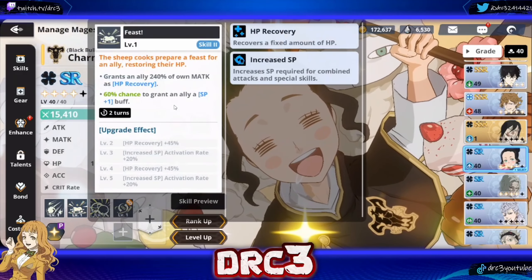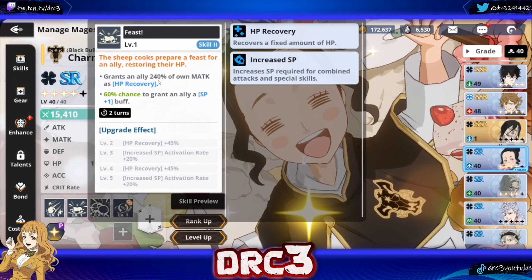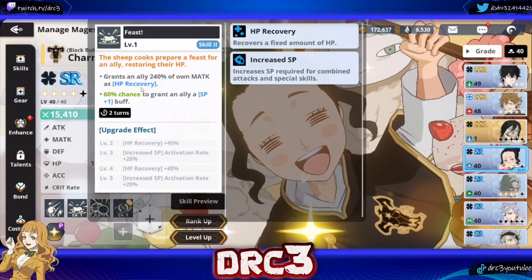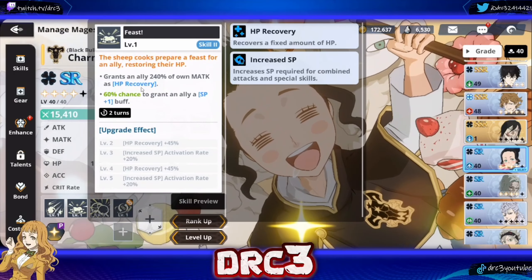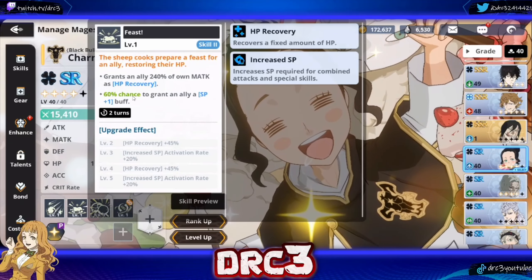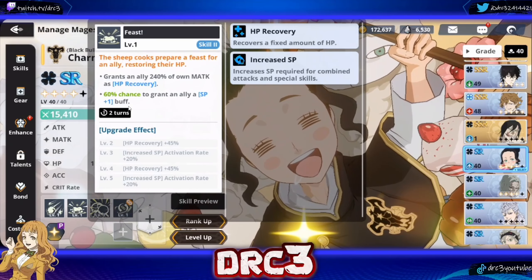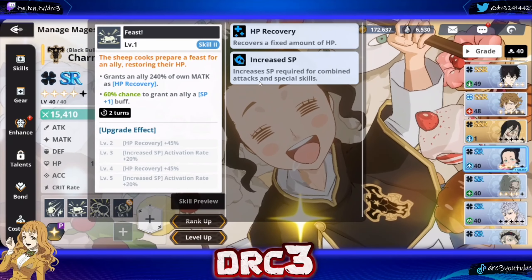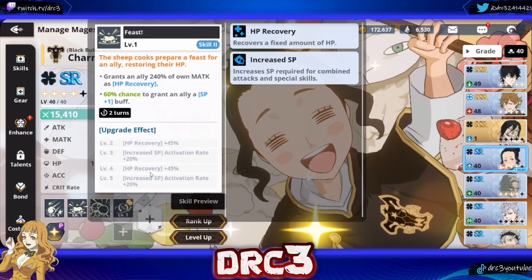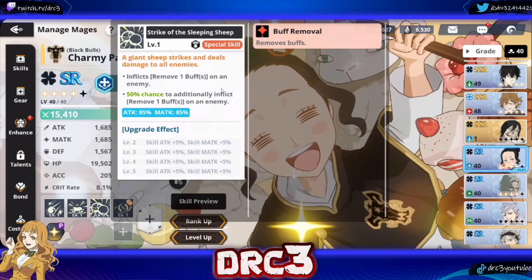She does HP recovery with this move, gets an extra attack potentially, and then heals with the extra attack — that's really good for an SR character. If you eventually get her to LR, she has pretty decent stats too. Her second skill, Feast, grants an ally 240% of own magic attack as HP recovery, which will basically take an ally at 0% health and heal them to full. It also has a 60% chance to grant an ally an SP plus one buff, which helps one ally get their special skill back a turn faster.